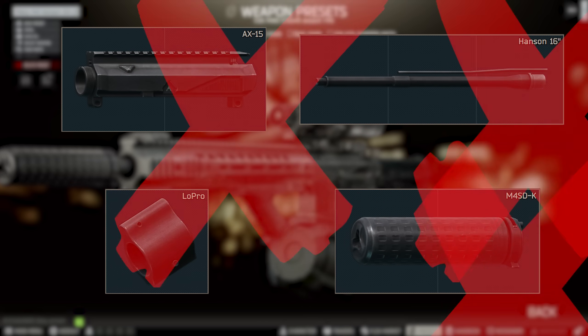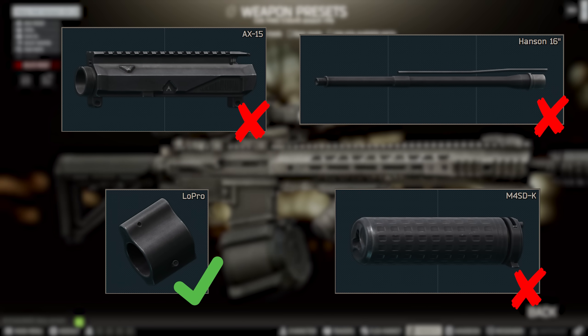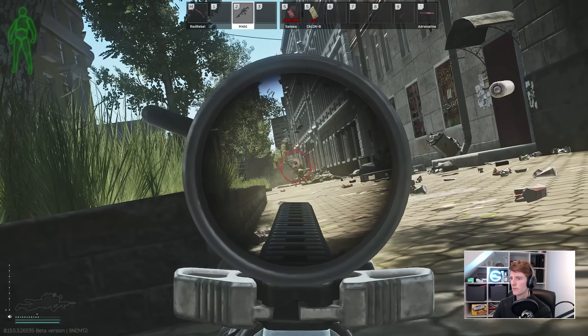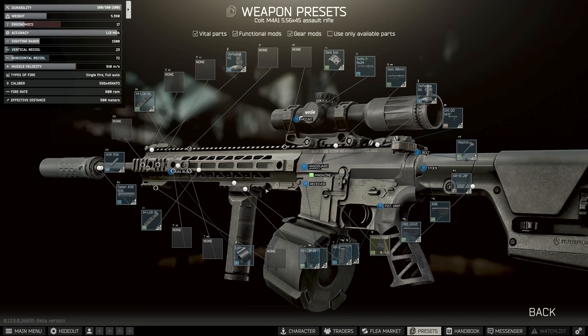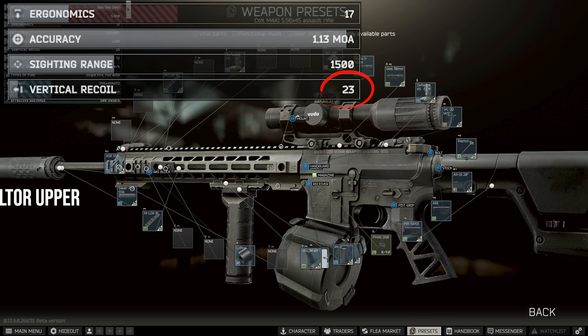What's interesting to note is that most of these pieces are not part of the lowest recoil build — the only exception is the low pro. Typically what these pieces give us is a good trade-off between ergonomics and recoil, so although it might not be the cutting edge min recoil build, the ergonomics it gives more than makes up for it. The current lowest recoil M4 is 23, and this comprises using the Altor upper.